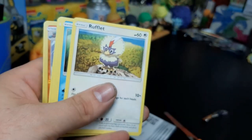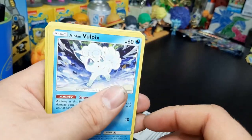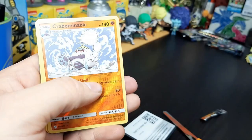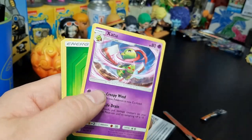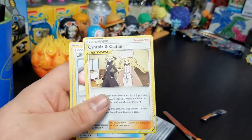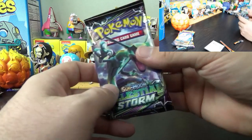Oddish. A Rufflet - like a ruffle chip but with a T. Piplup. Hello, Vulpix! Rock Ruff - that's a cute Rock Ruff. Reverse Crabominable - like a Crab Abominable Snowman. Cynthia and Caitlin - I went to school with them! I had to get excited about something in this pack. Celestial Storm.